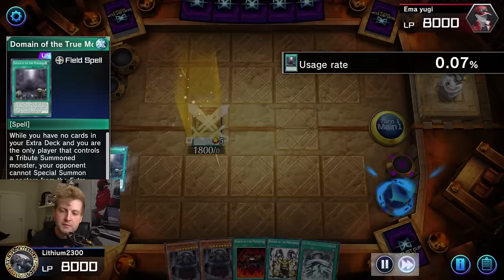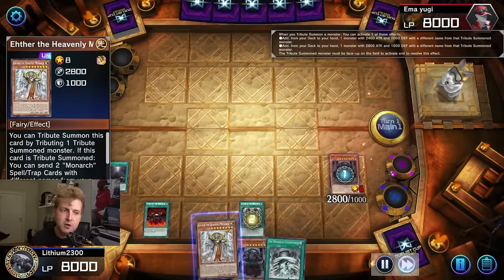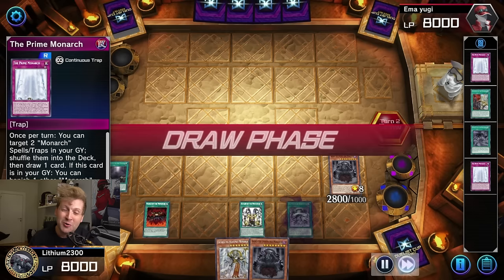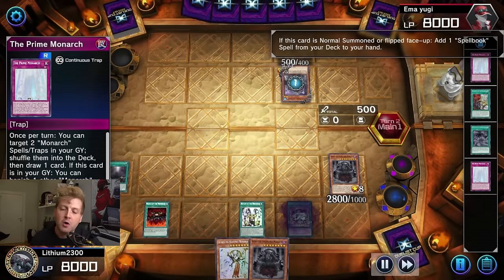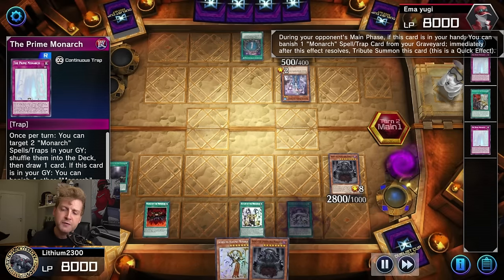Maxi never resolves — it either gets Ashed or gets Called by the Grave. You might think your opponent is saving hand traps for other cards, and that's definitely the case. That's why the Kashtira cards are there. If your opponent wants to use Imperm or Ash on your Kashtira cards, that's fine — as long as they don't use their hand traps on a Monarch effect or Pantheism, you'll be fine in most situations.